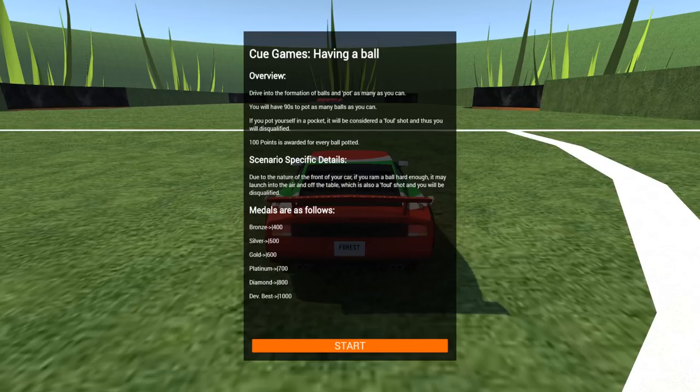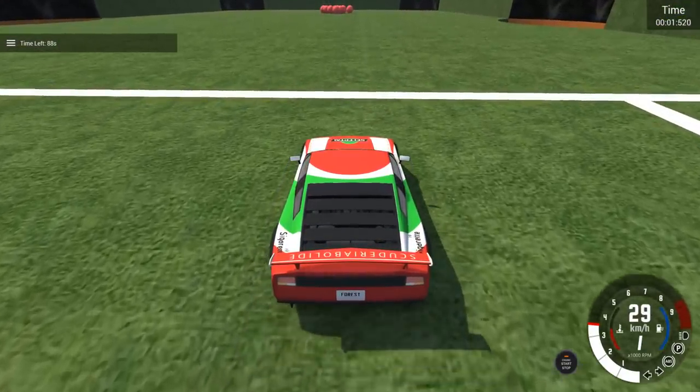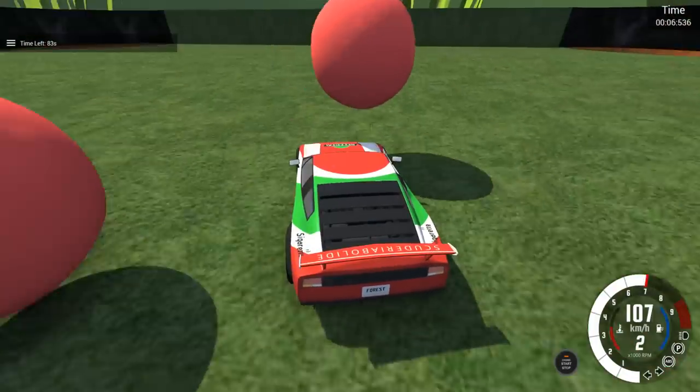What's this one — cue games, 'having a ball'? Drive into the formation of balls and pot as many as you can — we are playing pool right now, ladies and gentlemen! You have 90 seconds to pot as many balls as you can. If you pot yourself in a pocket you will be disqualified. 100 points awarded for every ball potted — so to get diamond we need to get eight balls in. I'm gonna go for that right away. I'm wondering, I don't even know if I want to hit it too hard because I'm gonna damage my car.